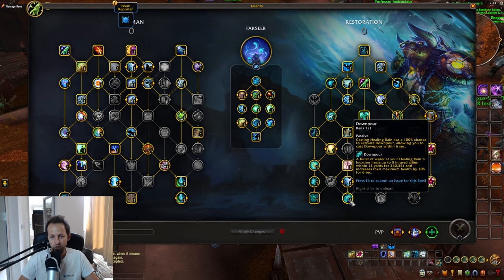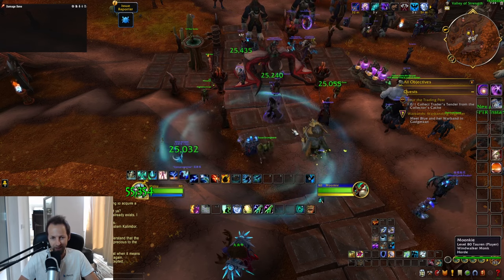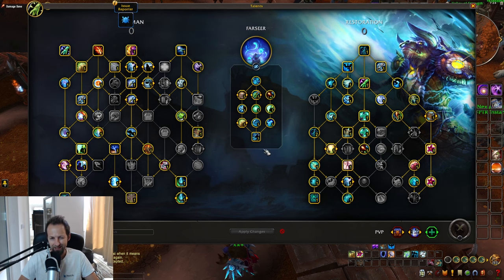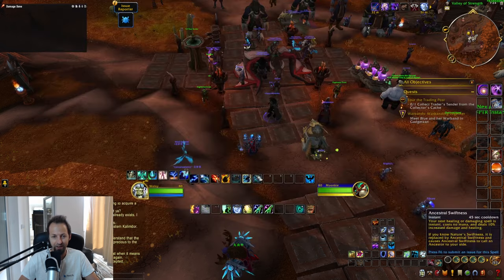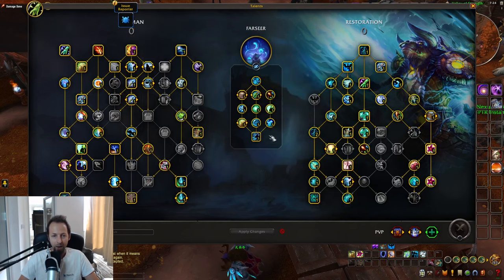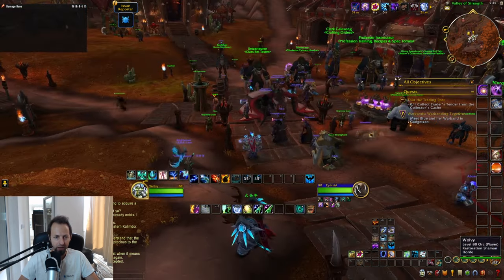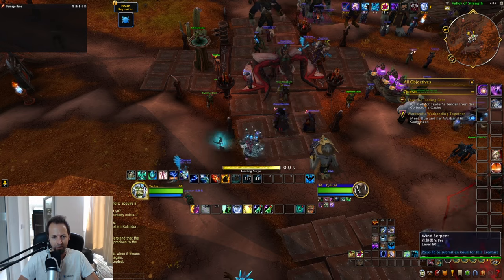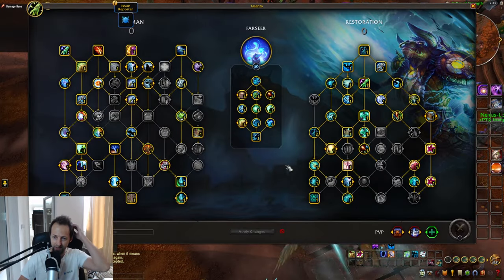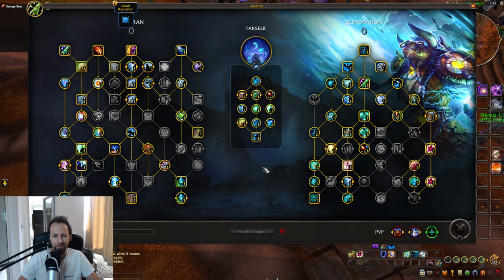We're picking Downpour here — I cast Healing Rain, and I can then press it again to trigger the extra Downpour healing, which plays out nicely with Farseer Shaman since you can do this every 10 seconds. Keep in mind this is still a bit broken because Ancestral Swiftness and Nature Swiftness are both available and not sharing cooldown. The other big change is that Undulation can now proc your Ancestors from the main Farseer talent — spamming Healing Surges procs Ancestors, and they actually keep stacking. You're also getting extra benefits from Improved Earth Living Weapon on Healing Surges.